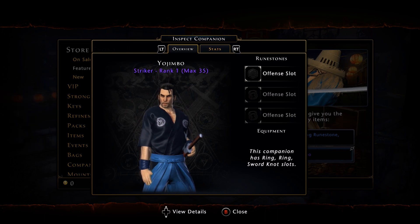It has 3 offensive slots and the equipment is going to be Ring, Ring, Sword Knot. Keep that in mind when you want to compare that to what's theoretically best in slot right now, which would be the Shulton Tiger. You're going to sacrifice the Necklace slot for a Sword Knot slot with this.